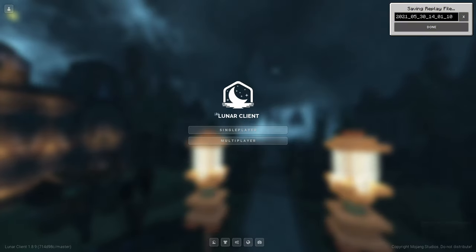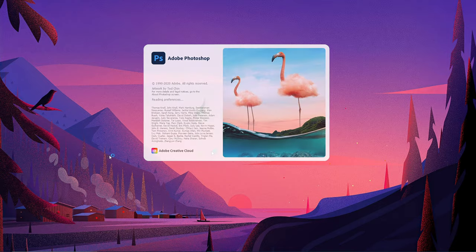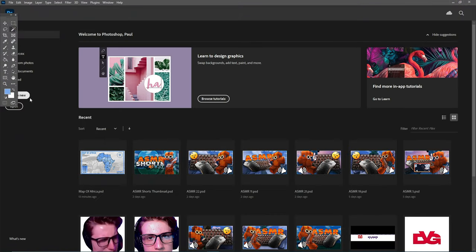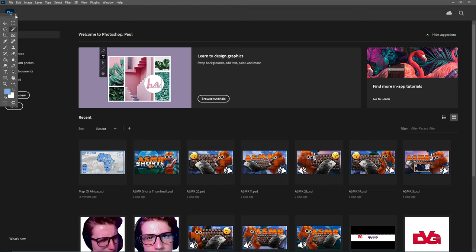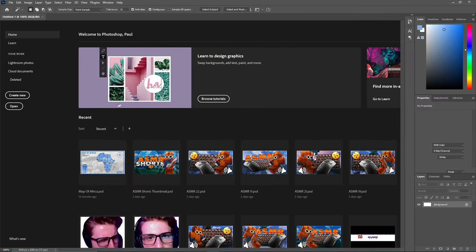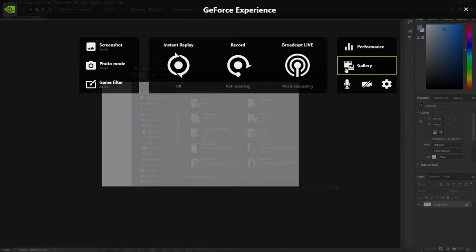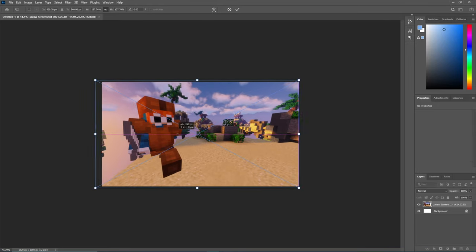Exit the replay, exit the game, load up Photoshop, and you want to make it 1920 by 1080. Press Create New and set the dimensions to 1920 by 1080, which is the average YouTube thumbnail size. Then go get your screenshots and drag them in.